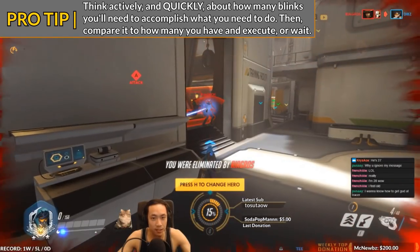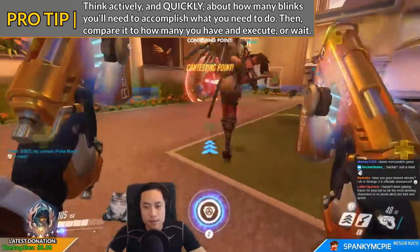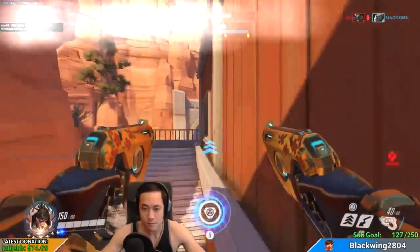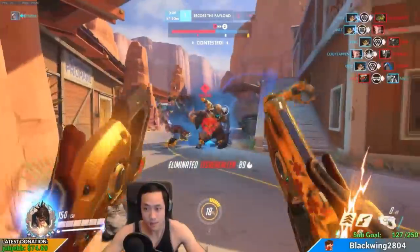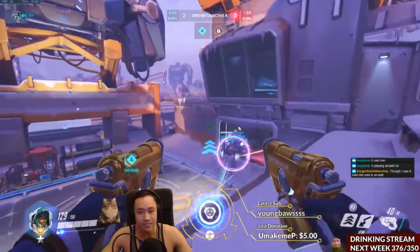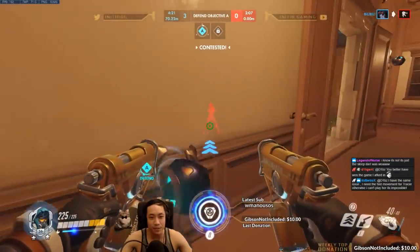The biggest and most common problem for most Tracers that I see is actually looking to see if you have any cooldowns up, as we can really get distracted easily by her fast-paced gameplay. For example, there are different situations in which you'll need a certain amount of blinks. When preparing for a Zarya grav, you will need maybe one or even three blinks to get to the location to follow up with a friendly Zarya grav and pulse bomb combination.